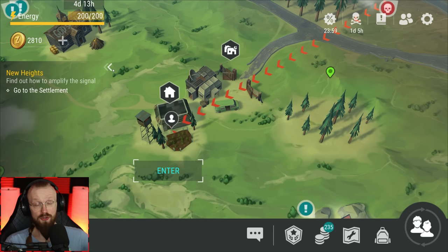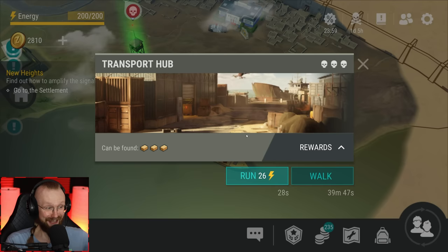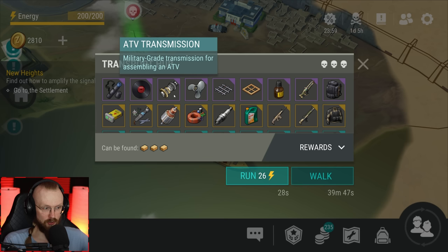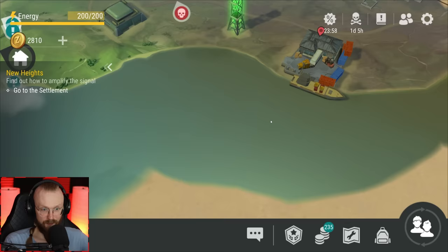Now we have to figure out everything about the new location and we are going to go to the settlement very soon. But before we do, I want to show you this brand new location — it is over here, the transport hub. It looks like in this transport hub we can find blueprints of drone modules. We can also find here ATV transmissions, which is very interesting. You could have only gotten those ATV transmissions by spinning caps at the gas station, but now we can also get that stuff in the transport hub. Also, the transport hub is going to have lots of different other resources, such as iron frames.